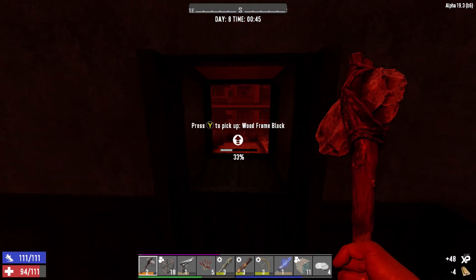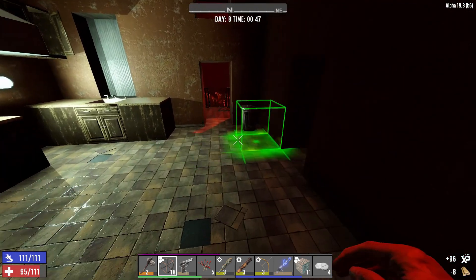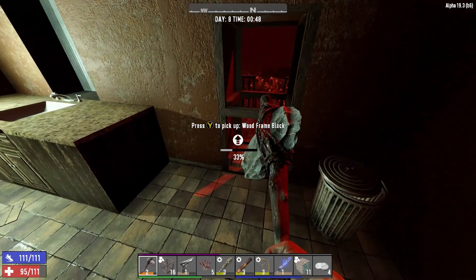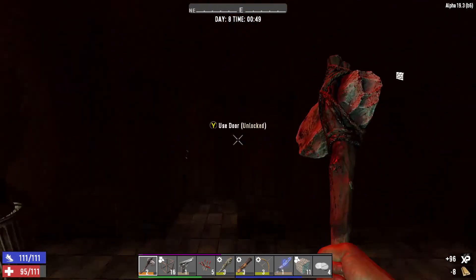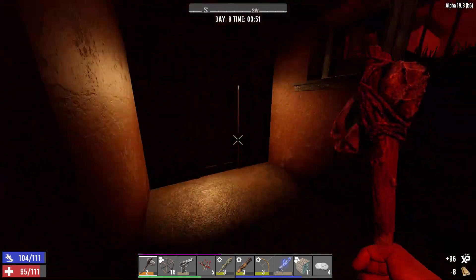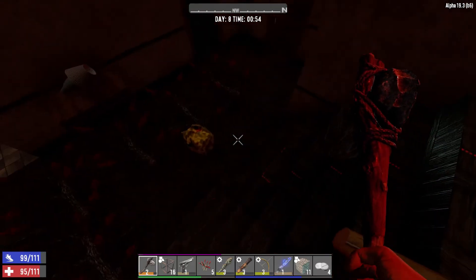We got some loot bags that dropped - let's check those out in a minute. Board this up in case more zombies show up, then let's make sure the basement is secure - it is. Hell yeah! Let's go check out these loot bags.